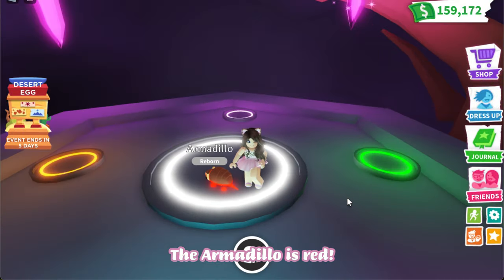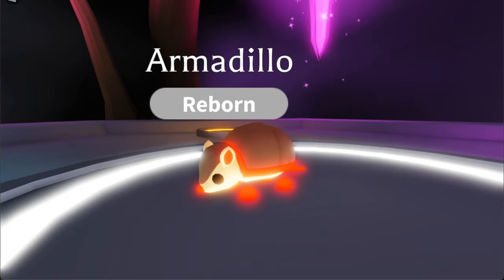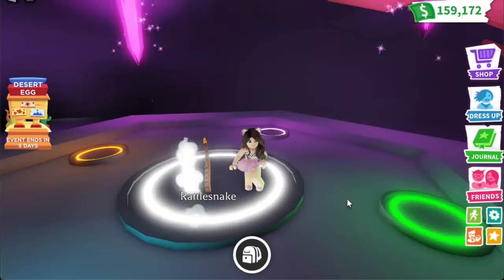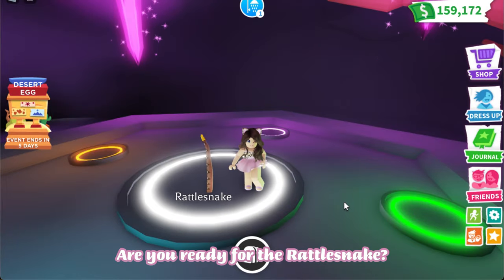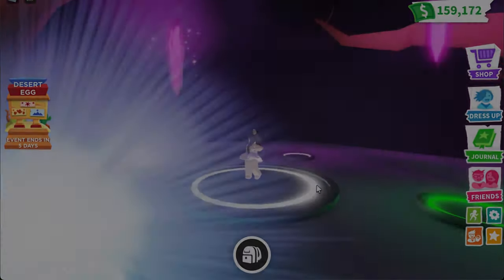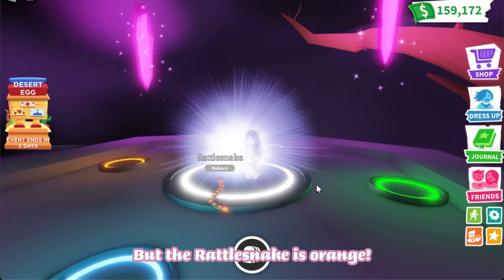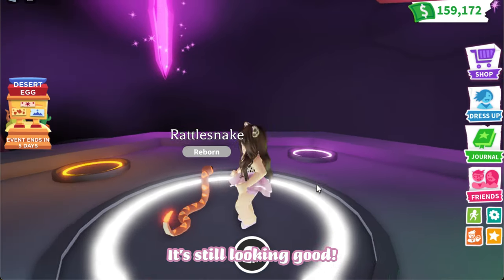The armadillo is red — it looks very pretty. Are you ready for the rattlesnake? I thought green would be a cool color, but the rattlesnake is orange. It's still looking good!